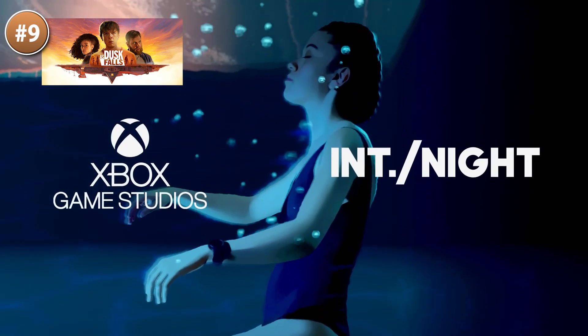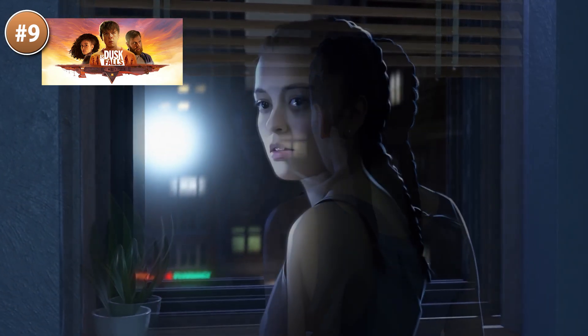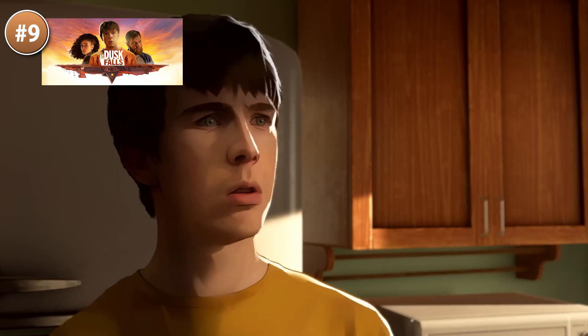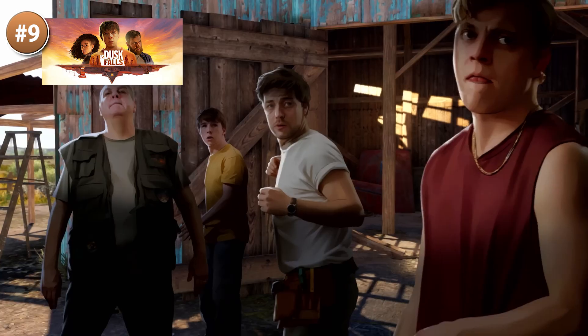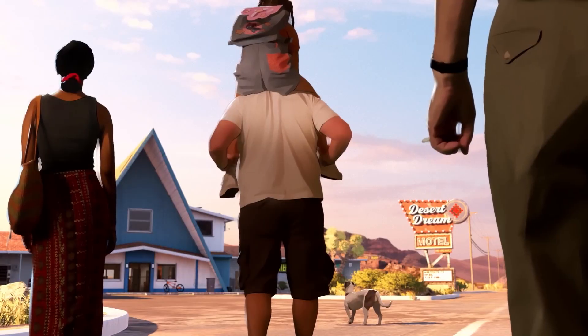Then for something completely unique, here is As Dusk Falls. This was one of the standouts of the latest E3. Visually it looks extremely unique — it's mainly still images with some animations, kind of like a comic book brought to life. The game itself is an adventure game with a very deep story where all of your choices matter. You can play and replay the game countless times to see all of the vastly different outcomes for each character. It also features both local and online co-op with up to 8 friends, where you use your phone or tablet to vote for or against your friends.